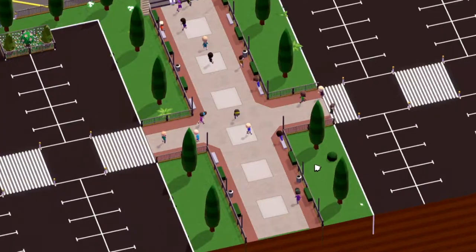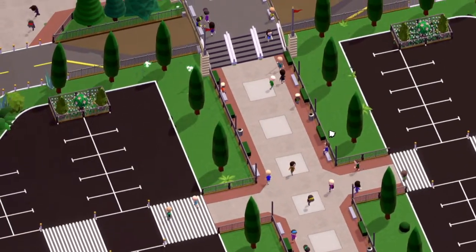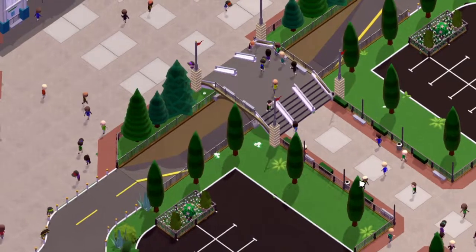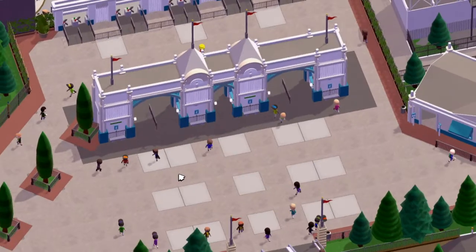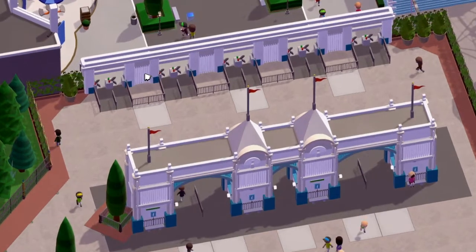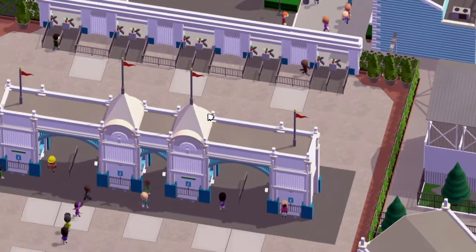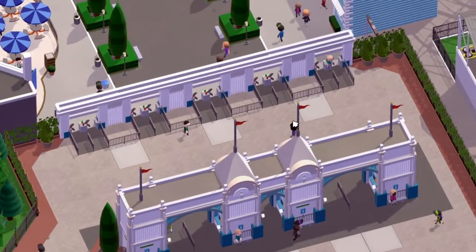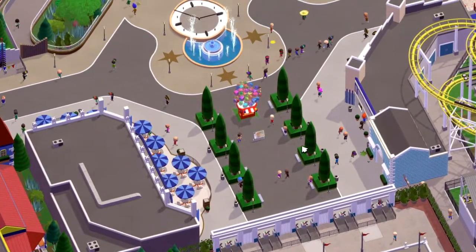I'm going to go in and explore the right side of the park first and then the left side second. Here I'm just going to show you quickly up the entrance path towards the main entrance of the park. This was the very first thing I built and it seems like such a long time ago. I did add some more things along the way as each update of the game came out with new content.